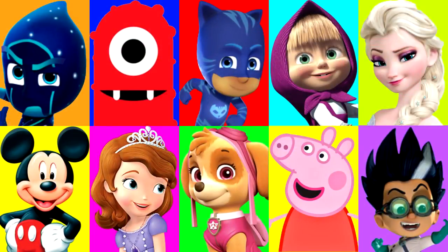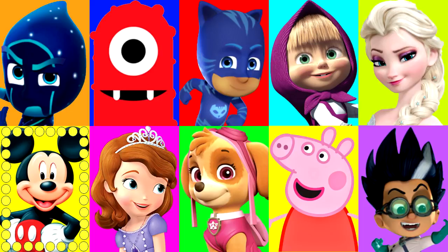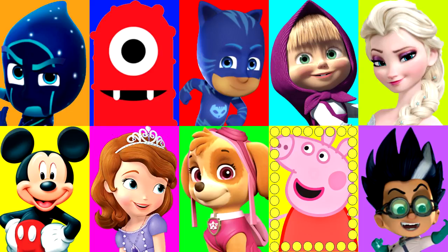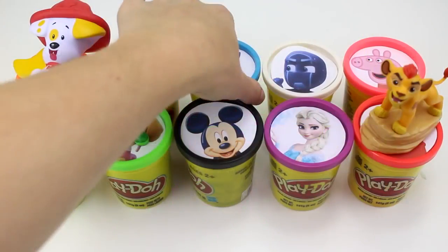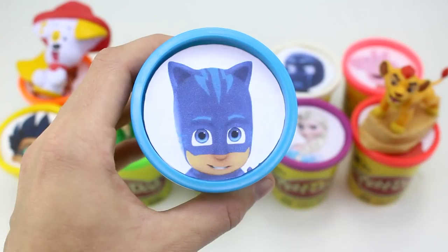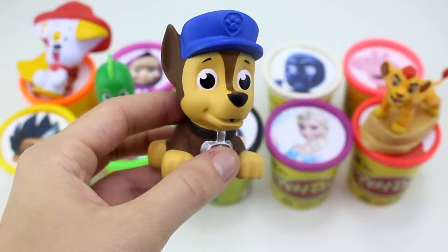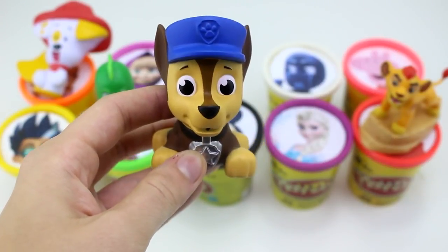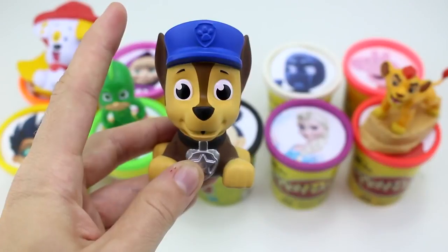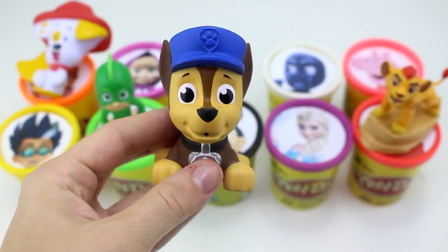Alright guys, let's keep going — we're doing great so far. Which character will it land on next? Around and around it goes. And stop — it landed on Catboy! Catboy has the blue Play-Doh cup. Oh look, it's another bath squirter, but it's of Paw Patrol this time — it's Chase! Chase is on the case, and he has a blue hat on just like the blue Play-Doh. He's ready to help out Ryder.